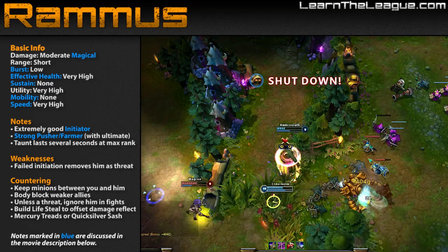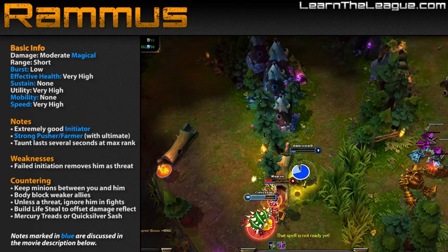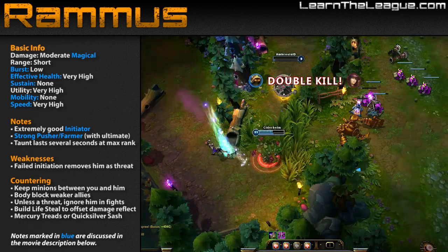He can taunt an enemy and return magic damage to all enemies who use normal attacks against him. His ultimate deals AoE magic damage in a moderate area around him.